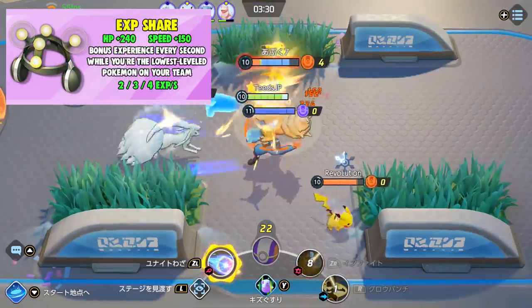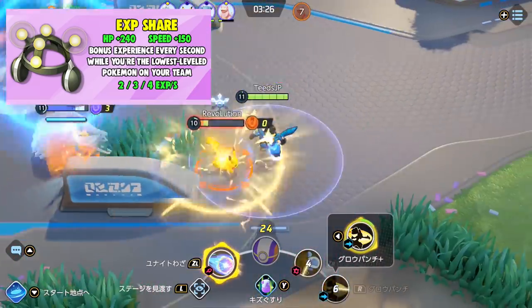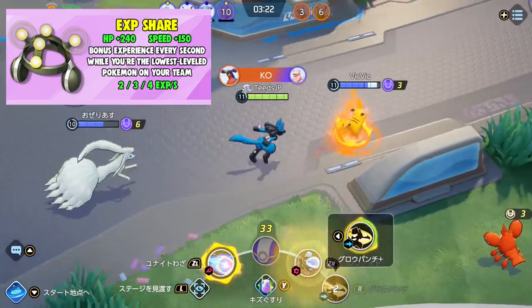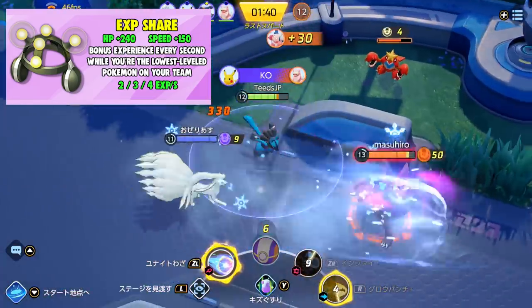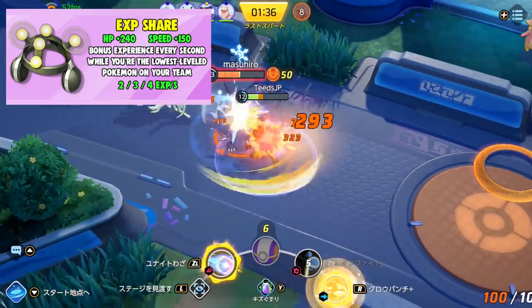Next is XP Share. It grants 240 health and 150 speed, and gives bonus experience every second while you're the lowest level Pokemon on your team. This item seems to be good for supports and tanks. If it works like other MOBAs I've played, supports usually get less experience, so this is a good item to keep caught up with your allies.